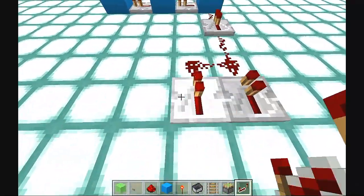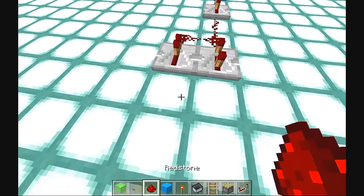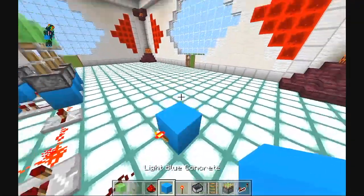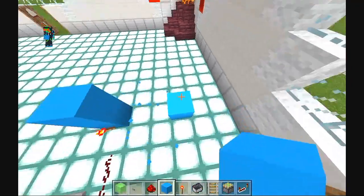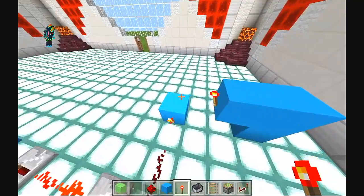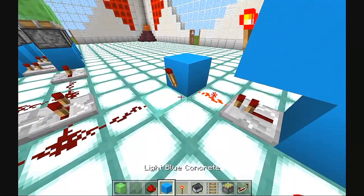Next, you want to come back with two repeaters and add a two tick delay on the end of that. Then add some more redstone right on the end of that. Then you want to come out with one block and put a redstone torch right on that. As you can see, it lights them all up so they're all facing up. Next, come up with some more blocks of your choice. Add one just right there, then you want to put a torch on the end of that block. Place some redstone right on that block in front of it and on top of that block as well. Then come back with a repeater and place the redstone on top of that.